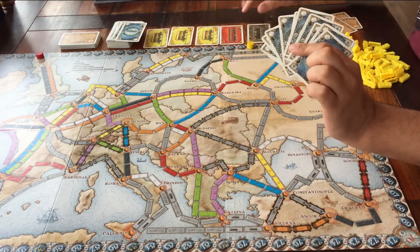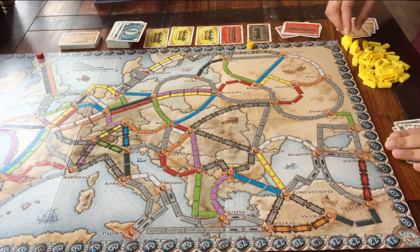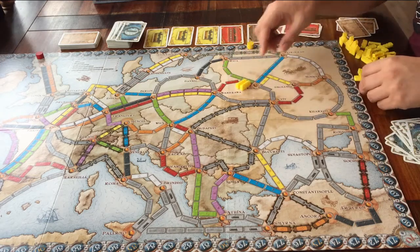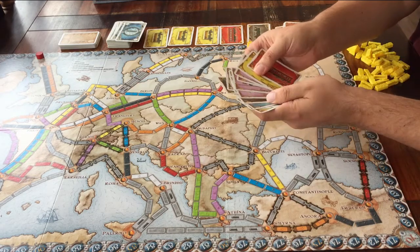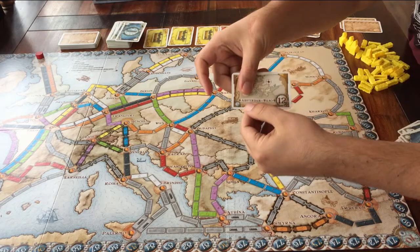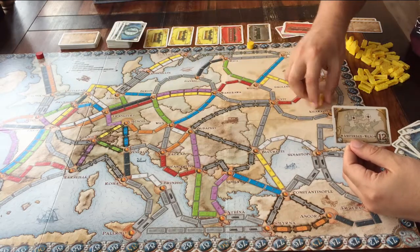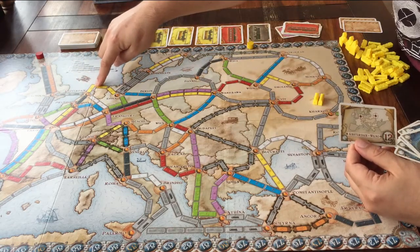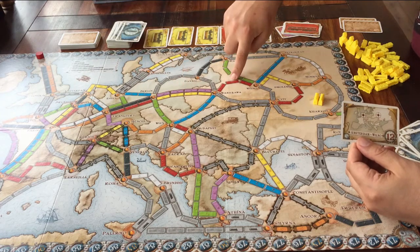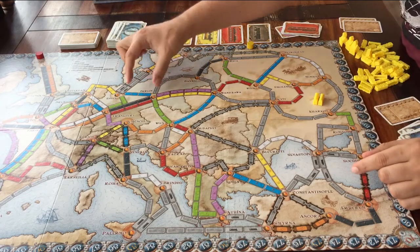Option two: the second thing you can do when it's your turn is build one route. That's what you use these cards for. For example, I want to go from here to here, so I need to be on this route — this one, this one, this one, and so on. I can only claim one of these when it's my turn.